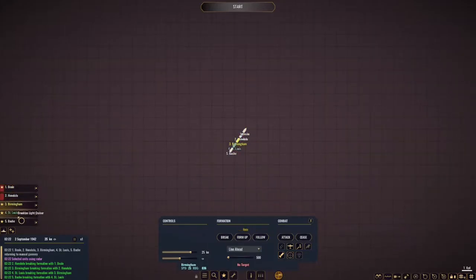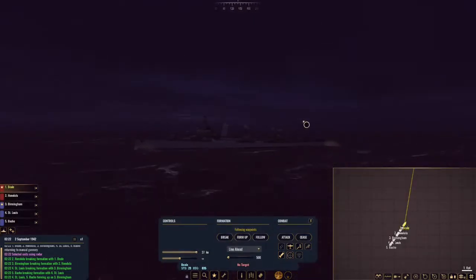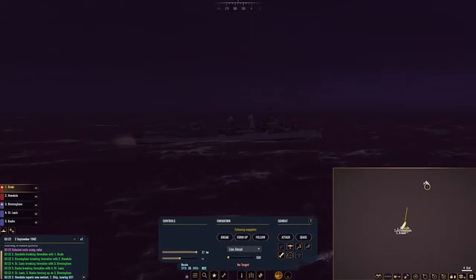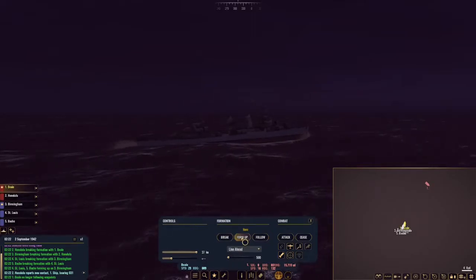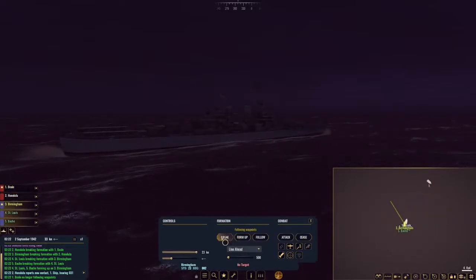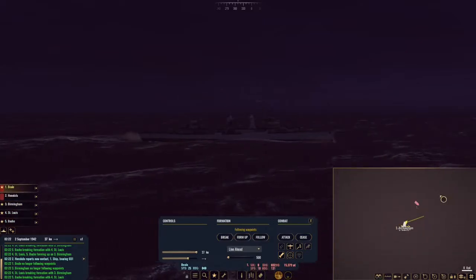Head off in this direction. The Birmingham, St. Louis, and Bach — we are going to form up and head over here. Going to increase our speed. It's not completely dark — there's the Japanese battle group right there at 15,000 yards. We are going to adjust course on both of our groups, have them head straight up. The first thing we're going to do: star shells.